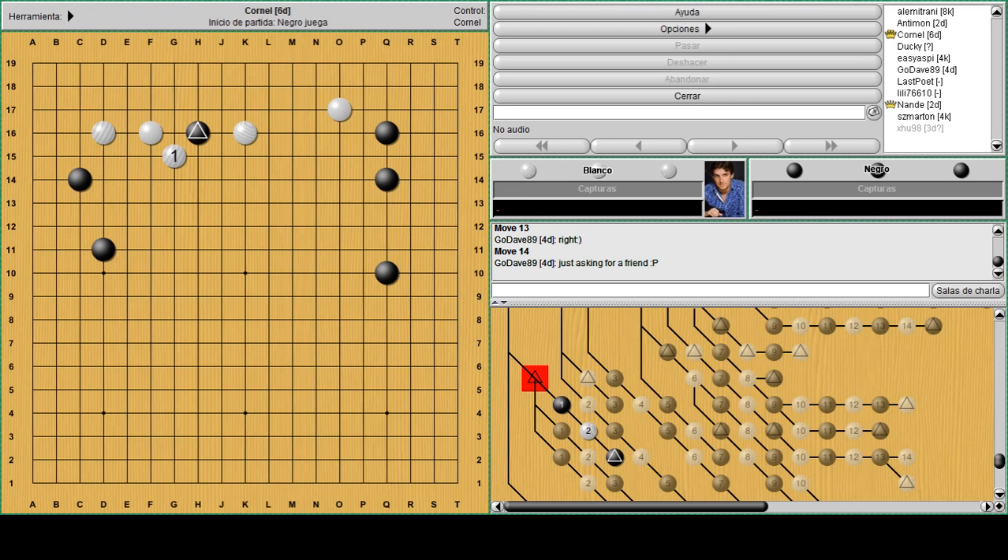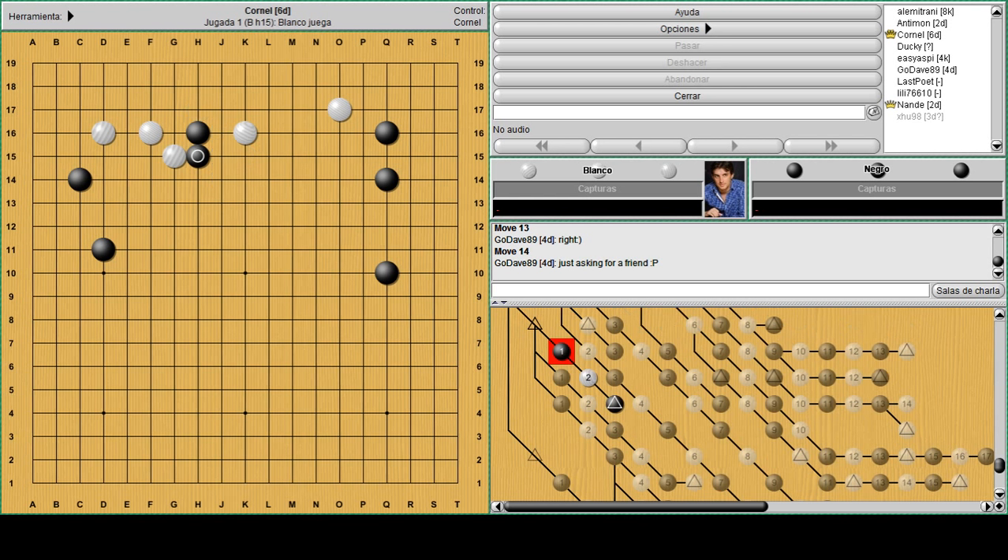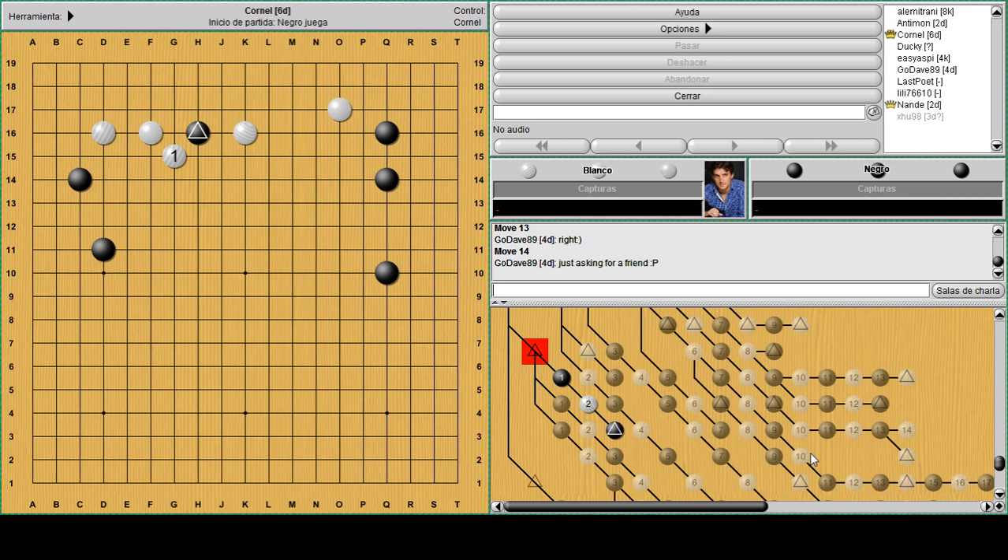In order to set up a pretty resilient shape you have to try a different way. Playing kosumi is also terrible: white will push and connect under, and again you make the empty triangle but this time here. That's the shape to avoid. So let's find the tesuji - instead of going out like a chicken, try something more brave.